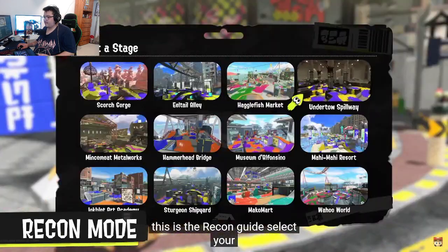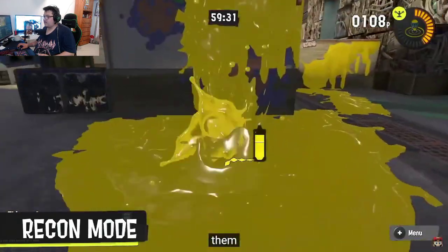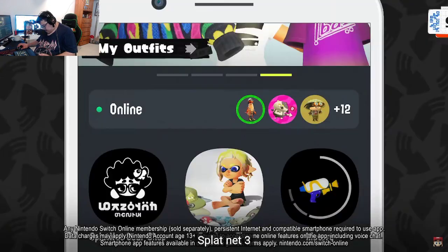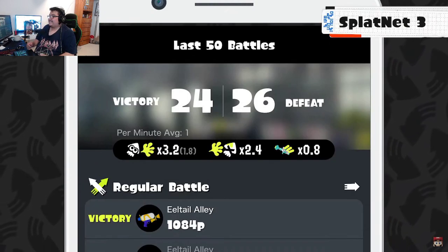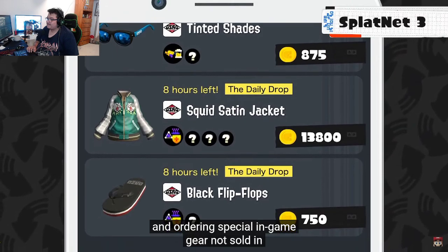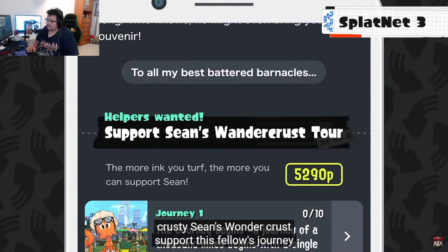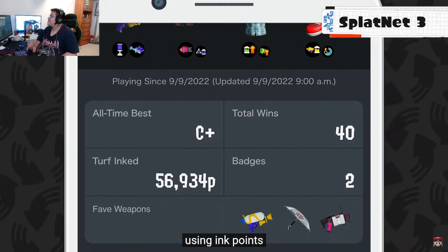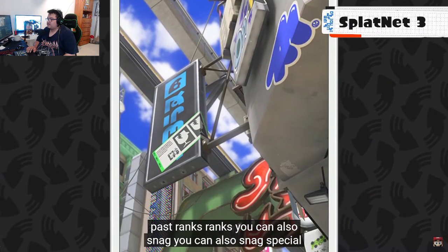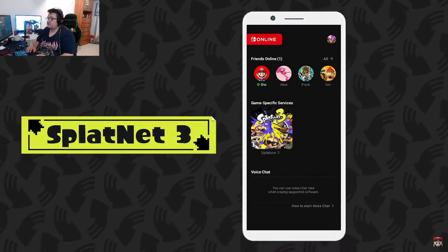The Recon Guide lets you select favorite stages at any time and take a stroll around them to get familiar before battles. Splatnet 3, available via the Nintendo Switch Online mobile app at launch, lets you check battle stats, order special in-game gear from the Splatnet Gear Shop, and access features like Krusty Sean's Wondercrust. You can also snag special wallpapers and more for your smart device.